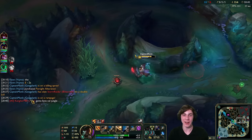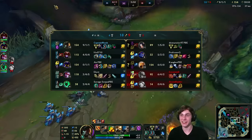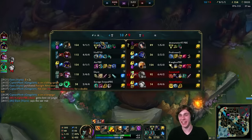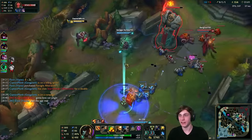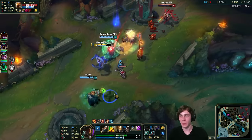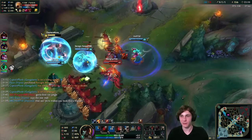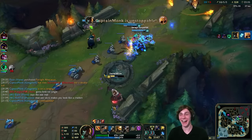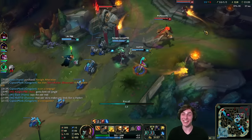Aurelion Sol says 'gotta love soul jungle' — I think he's complaining, and frankly it's not the jungler's fault you're bad at Azir. Just kidding — maybe he's just having rough luck. But that play right there looked questionable. Then again, who am I to talk? I'm a terrible Gangplank player just having a good game. We finish him off with the barrel — okay, I think that proves the point.